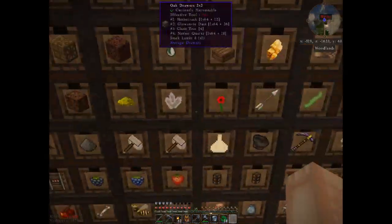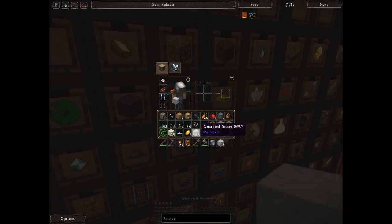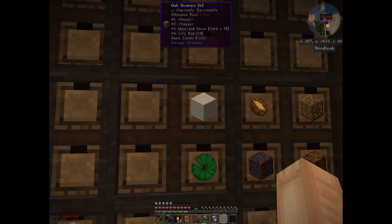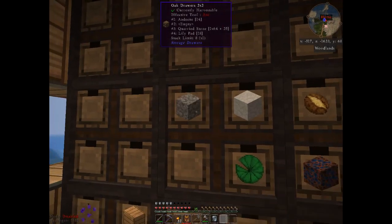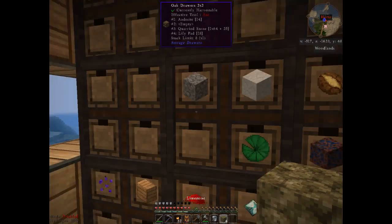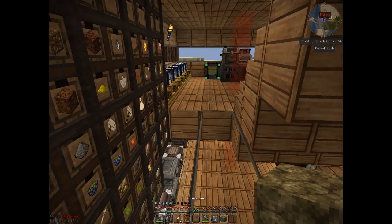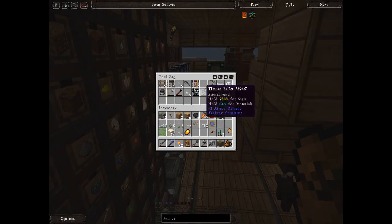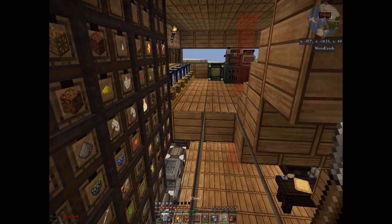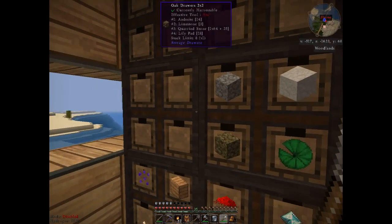That's actually a complete storage wall. We're gonna grab some cordstone here, and some andesite, and limestone. This is Chisel 2 limestone, but I believe if I take the chisel and stick this limestone in there, I can convert chisel limestone to engineer's toolbox limestone, which is good.